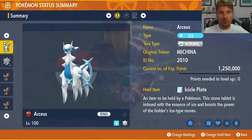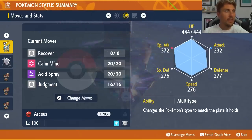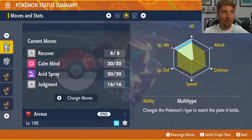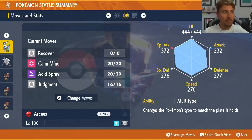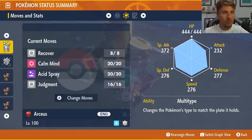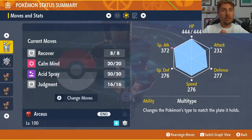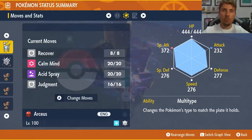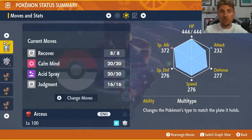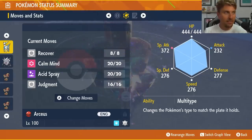The item on Arceus will change for every Tera type you face. It will be set to level 100, and the moveset is Recover, Calm Mind, Acid Spray, and Judgment, with an EV spread of 252 HP and 252 Special Attack. The ability is Multiscale — Multi-Type — with a Modest nature. The build will be linked in the description. Note that Steel-type Gimmighoul will be immune to Acid Spray since Poison moves can't affect Steel types, so a second Pokémon is recommended.